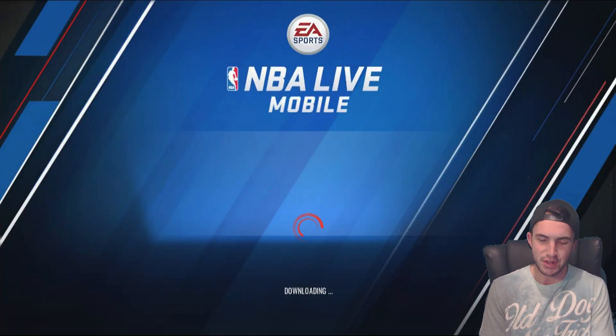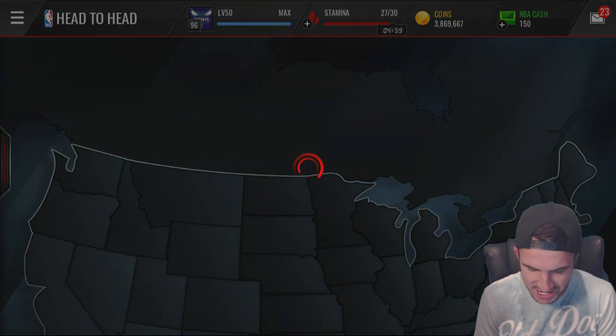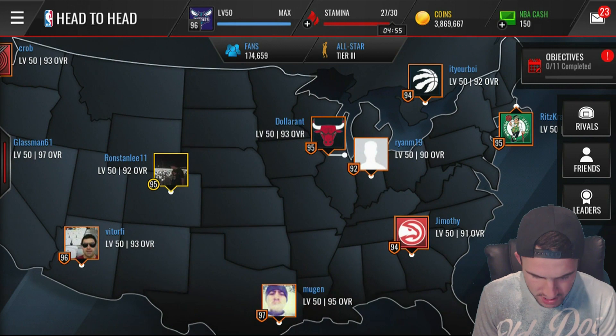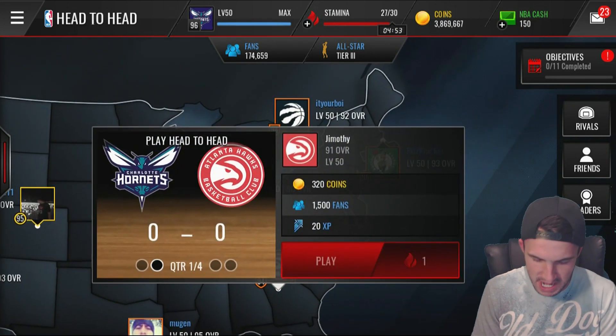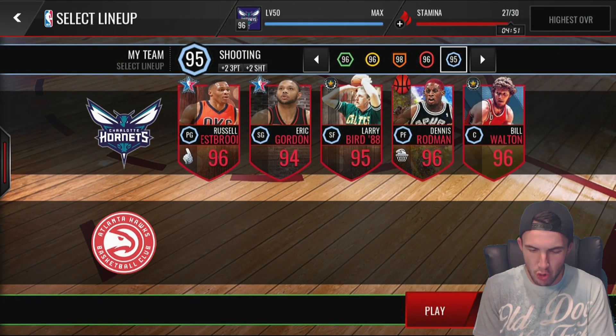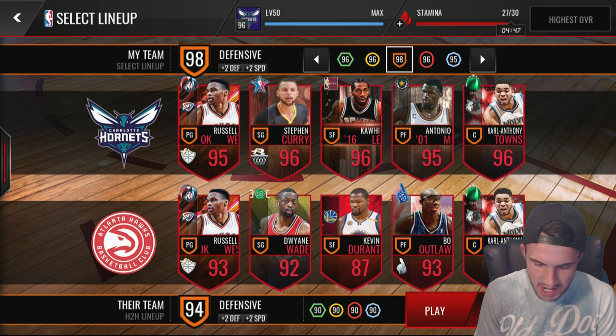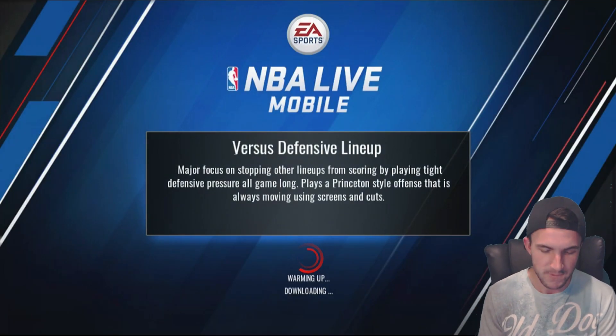We finish with nine points that quarter — not bad but nowhere near the 20 we got in the first. Ray Allen's total comes to 29, still pretty good for a player battle. Next up, still going against 94 defensive lineups — we've got 96 Steph Curry with a 99 three-point stat from the Russell Westbrook boost.